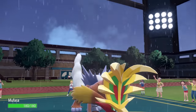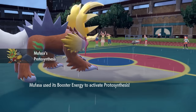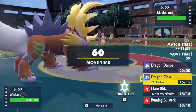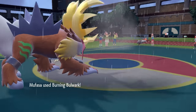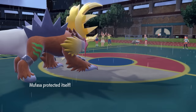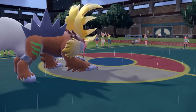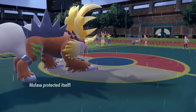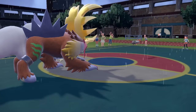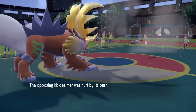Now I get a free switch and it's time to bring in Gouging Fire — big shield crest on the head, activating that Booster Energy. I go for Burning Bulwark, and they actually stay in and attack. Barraskewda goes for Liquidation, makes contact, and now we get a burn — that is extremely important for limiting what one of their main physical attackers can do. Burning Bulwark coming in clutch; not a lot of people can predict that, and this new Entei is amazing.